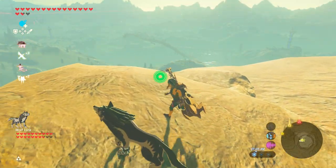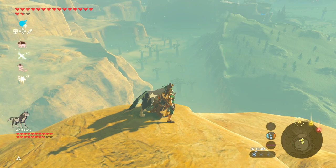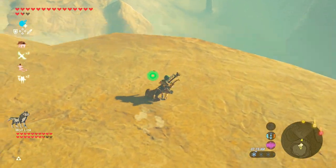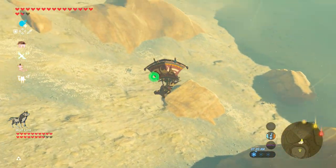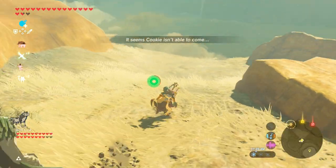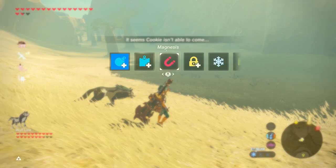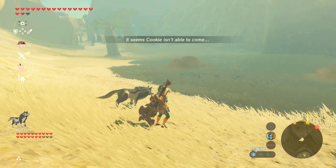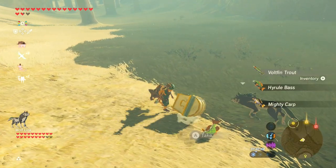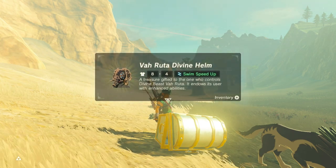Oh, look at the dragon, guys. That's so cool — he's going underneath the bridge. Let's head right on down. Easy. While we're here, it seems Cookie is unable to come. Why not? That's weird that Cookie can't come, but let's summon the Mipha amiibo. Let's see if we can get the Varuda helmet — the only one I need is Varuda's helmet. Come on, baby. Yes! We got it!